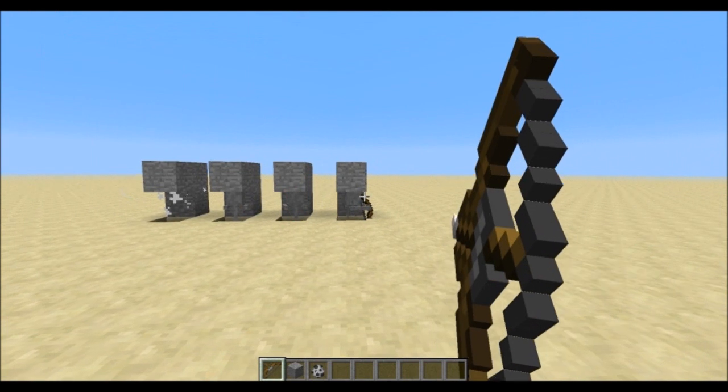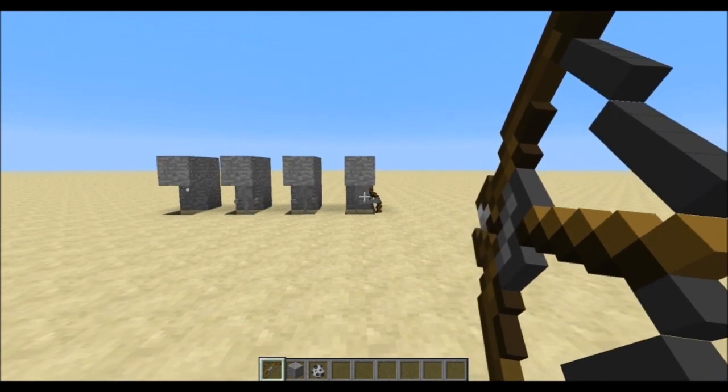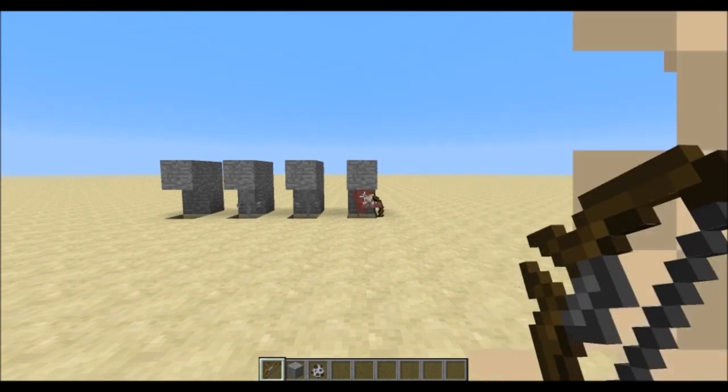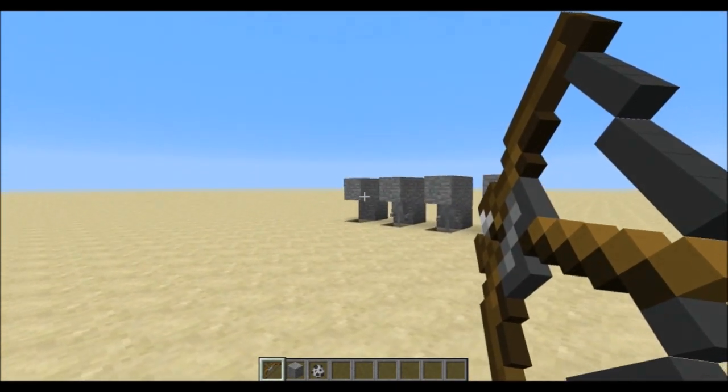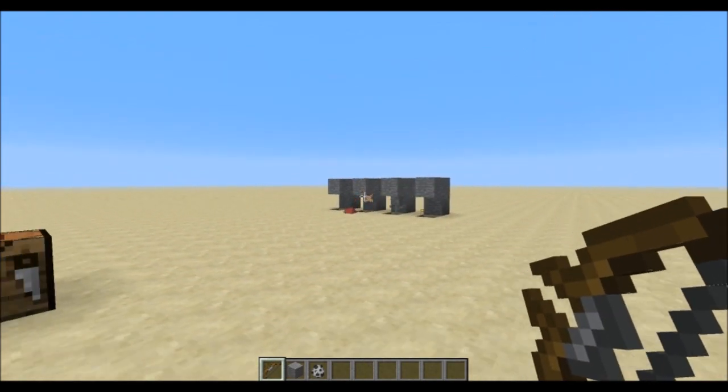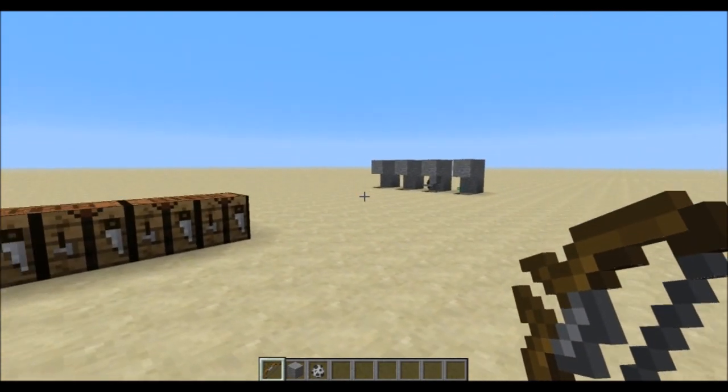You can actually overcharge this bow for four more seconds to make it become supercharged, which will make the arrow fly at twice the speed. However, overcharging will also slowly damage the bow, but it's still fun.